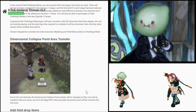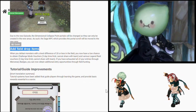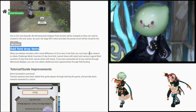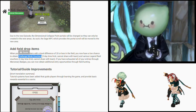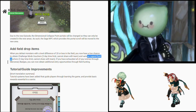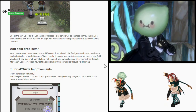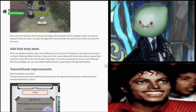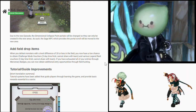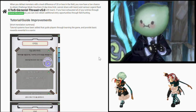Next here is dimensional collapse point area transfer — they're transferring the DCP NPC. And then we have add field drop items: when you defeat monsters with a level difference of 20 or less in the field, you now have a low chance to obtain challenge mode vouchers and various legend raid vouchers, and it's non-transferable. Which means you gotta use your main account for botting the vouchers — which will be risky for our botter friends. Still, it's gonna take some work that can easily be taken away by a ban.